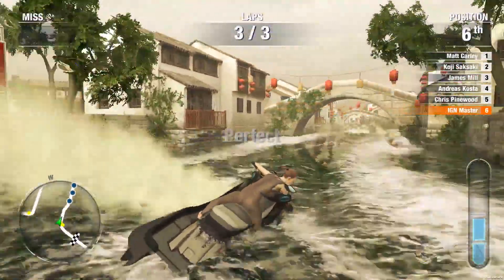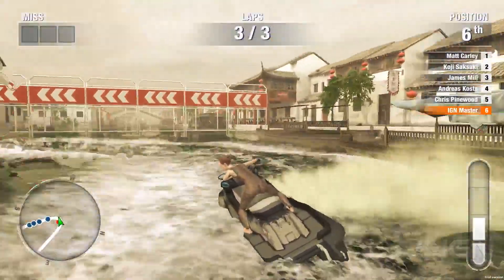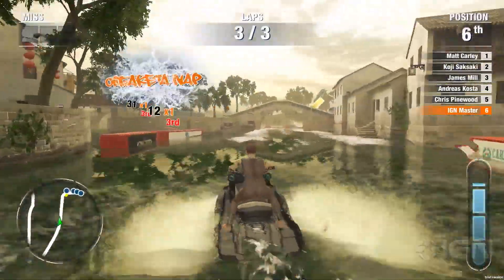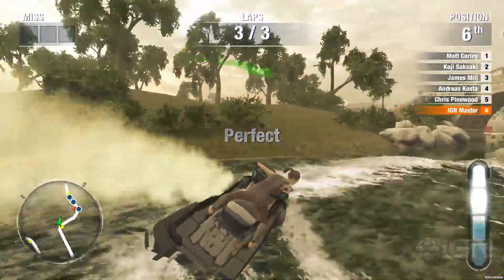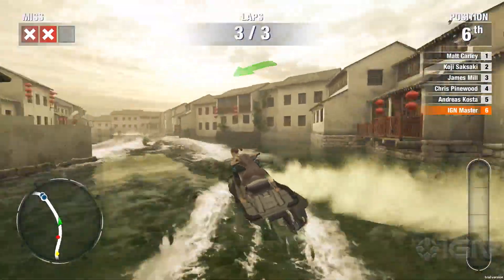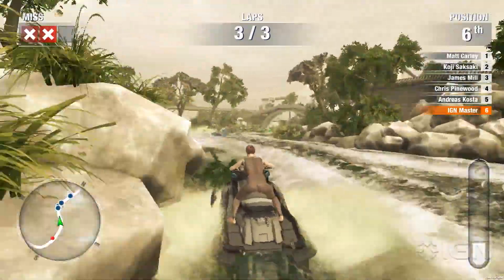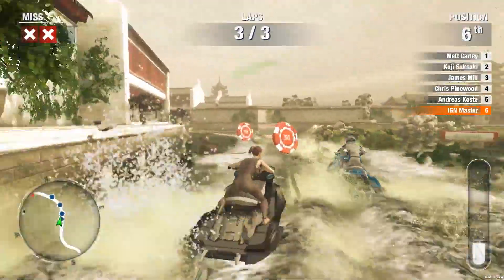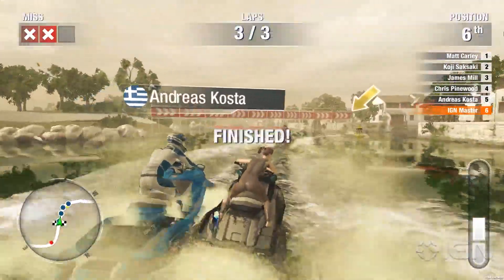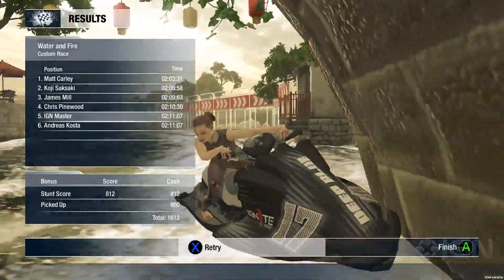Nice, on your final lap. They're ahead — what do we do? Someone who worked on this game will be watching. You just missed a buoy there — you can see the X. You can have two misses: if you get in trouble you can skip a buoy, but if you get three you're out, so now I have to be careful. I didn't notice the X's until you pointed them out. It becomes more and more difficult as you go out to sea with really high waves.